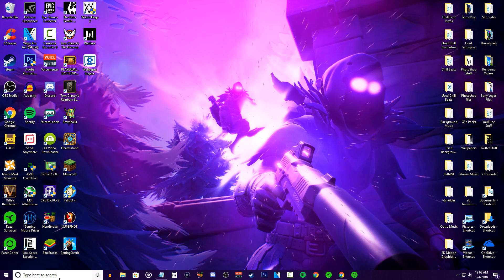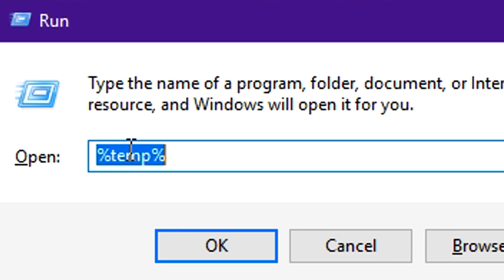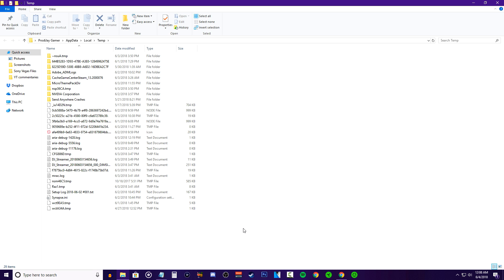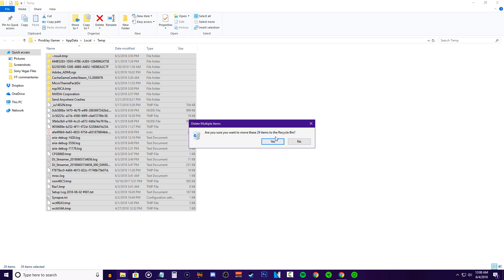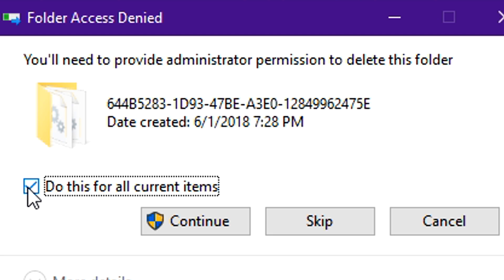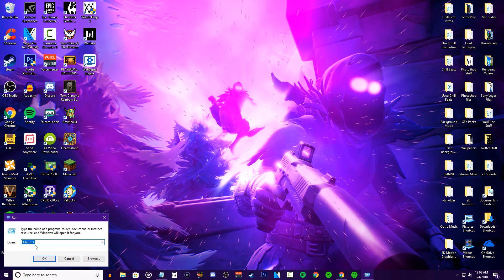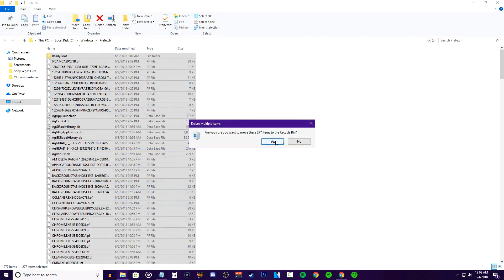First off, you want to delete your temporary files, which you can do by typing 'run' in the search bar and typing in %temp%. Once you open up that folder, hit Control+A to select all the files and then hit delete. Trust me, this will not do any harm to your PC as it's only deleting the temporary files made on your computer which are slowing it down. If you get a window saying the folder is in use, just select to do this for all current items and hit skip. You will also want to repeat all the last steps again in run, but this time type 'prefetch' and do the same steps.